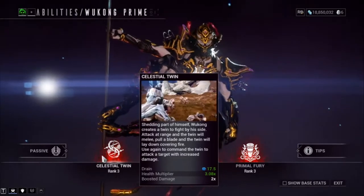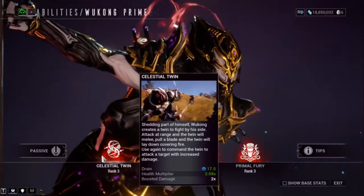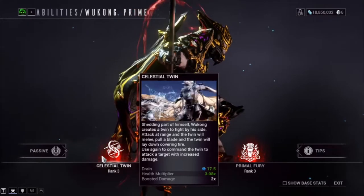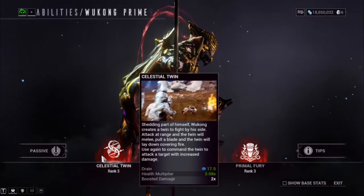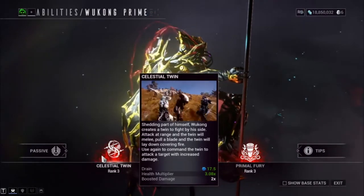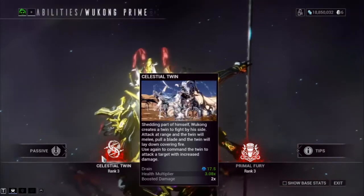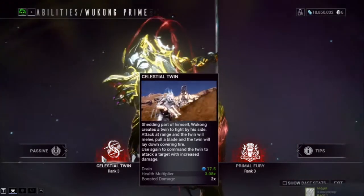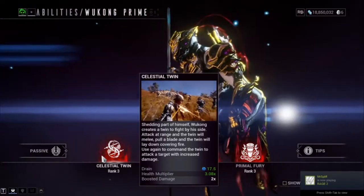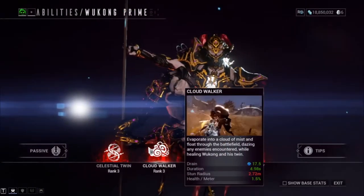Now that we've covered the passive, let's move on to the abilities. Starting off we have Celestial Twin — splitting part of himself, Wukong creates a twin to fight by his side. At range the twin will shoot, and up close the twin will melee with a blade. You can use it again to command the twin to attack a specific target with increased damage.